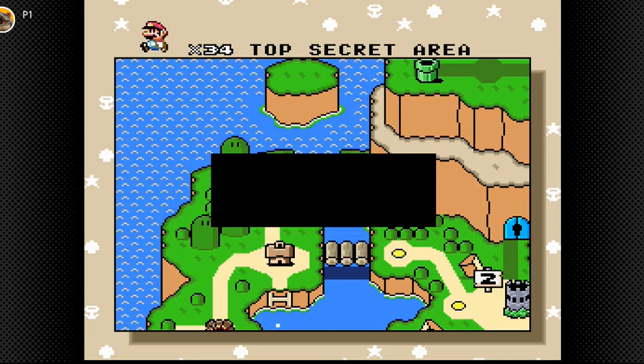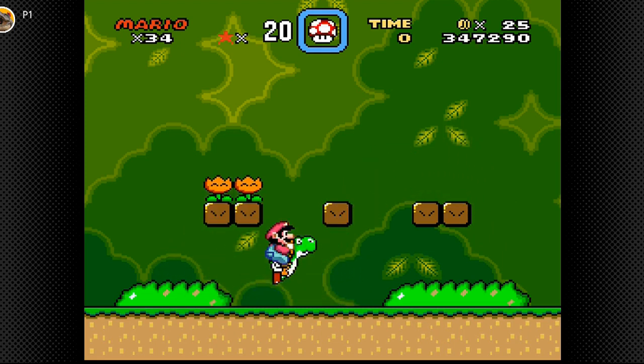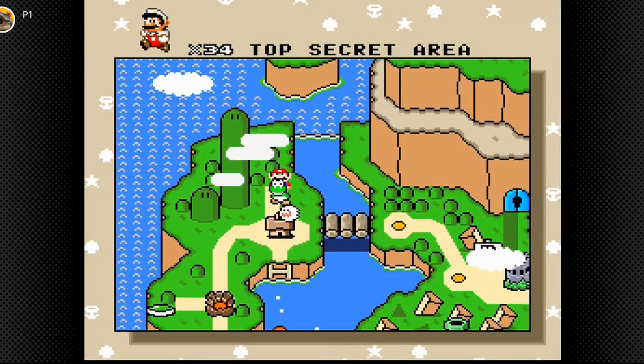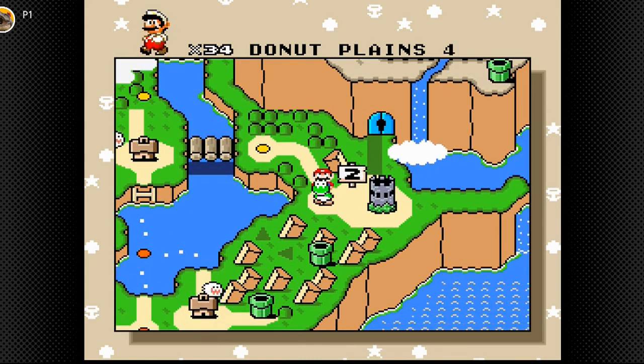Top secret area! This place is pretty cool from what I remember. You can basically come here to get any item you want, and just basically prepare yourself for any level. We have a Yoshi, mushrooms, and fire flowers. Maybe later they add capes and even more items. The important thing now is that we have unlocked it and have access to good power-ups.